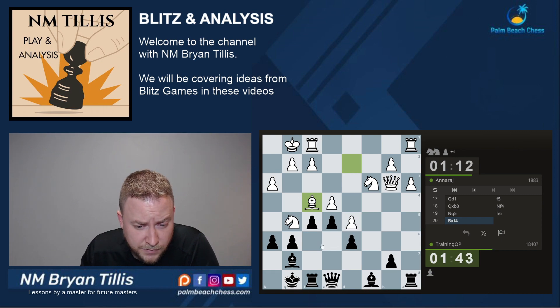Bishop takes, pawn takes. I don't like giving him the d5 square, but I think I need to — I don't see many alternatives here.